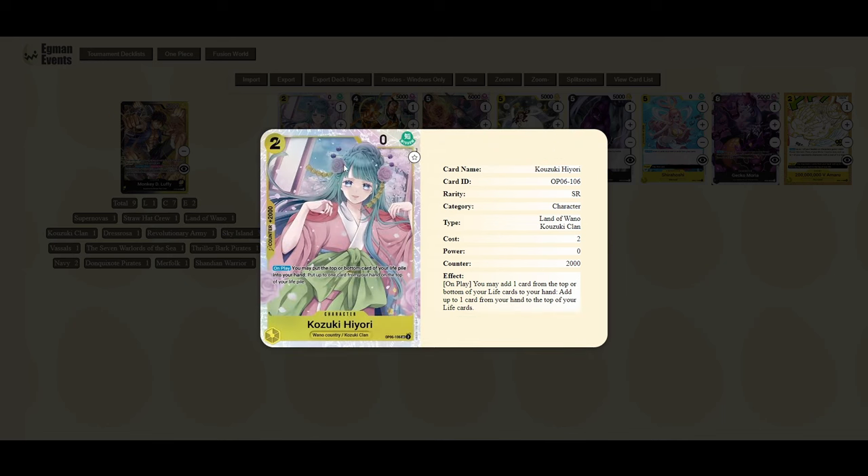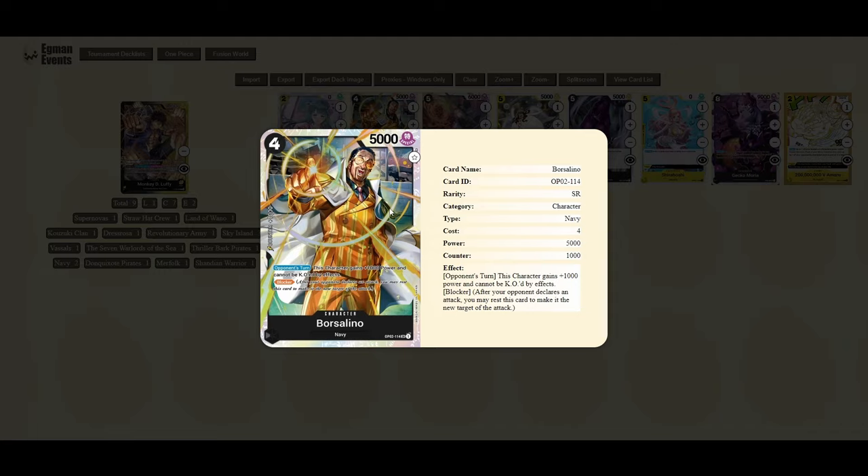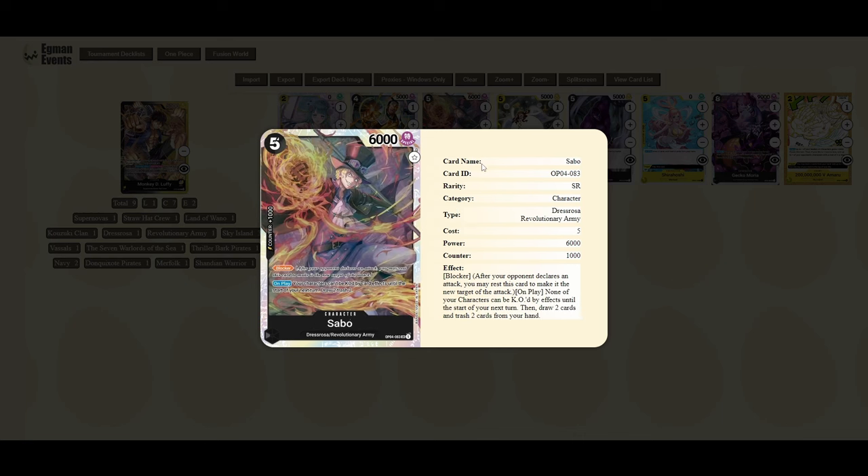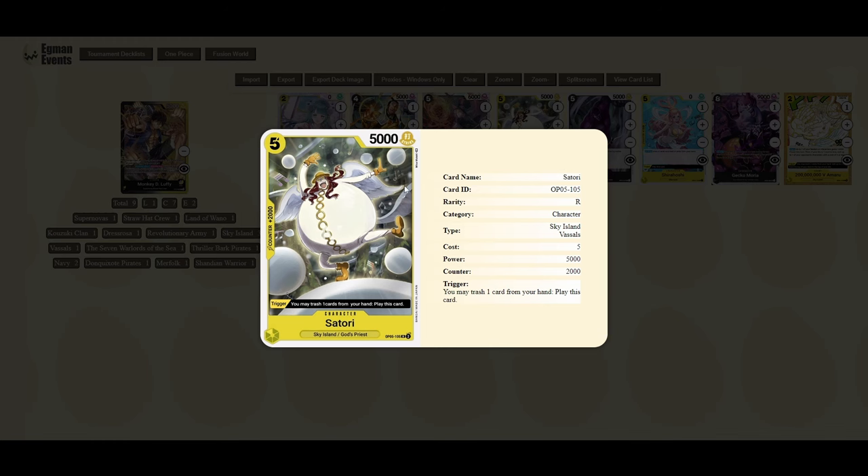Looking at key cards for Luffy: Hiyori playset is definitely needed — it allows you to add a card from the top of your life and replace it with something from your hand face down. Borsalino is a great blocker to run in black. Sabo is a definite must-play in the Luffy deck because you have a way to cheat out Sabo with some of the newer cards, so definitely pick up a playset of Sabos if you can — though they're creeping up in price thanks to Gekko Moria.